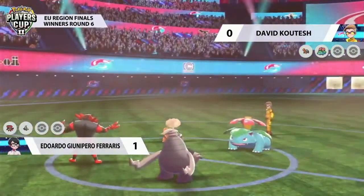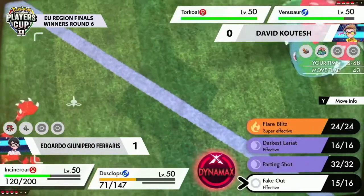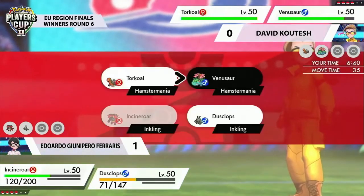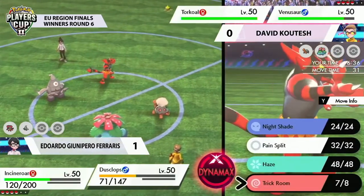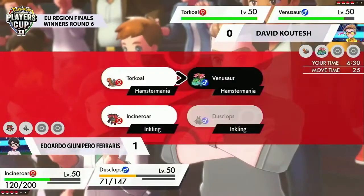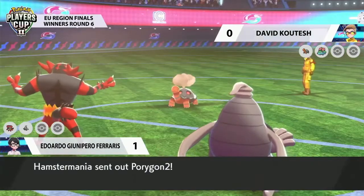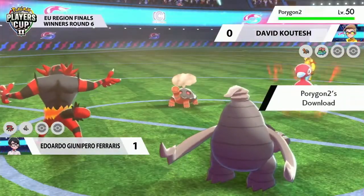Dusclops is still going to be able to hang on through all of that damage and get the Trick Room off, so definitely setting up for some of the Pokémon that might be in the back, but also reducing the advantage that Venusaur did have with that Chlorophyll ability and its speed. Again, after turn one, Venusaur's just in a really, really bad position and not able to do exactly what it usually wants to do, which is move first and fire off big attacks. David going back to the same thing we saw in game one — it's just going to leave the field. It just can't play the game.